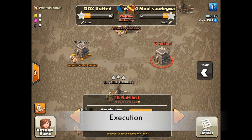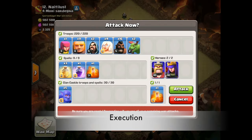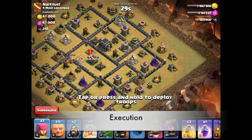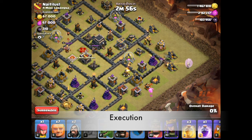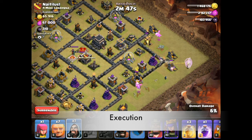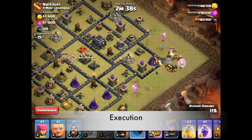We've completed our scouting and our Skitch plan, so now we're ready to jump into a live attack and see if we can turn it into a three-star. First thing — putting four giants there with healers, baby dragon there, baby dragon there, wizard there. I'm going to let the funnel develop and be patient, making sure everything goes inside the base. Waiting for that gold storage to go down, then sending in the rest of our giants, the king, the bowlers, and the queen.